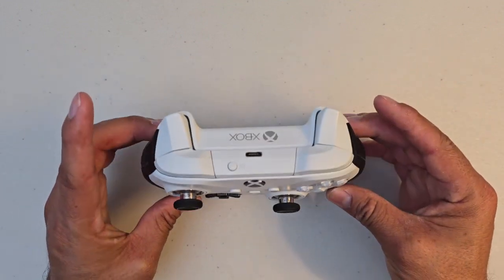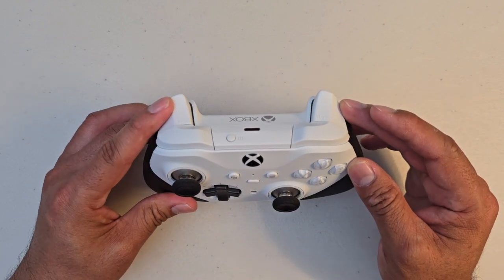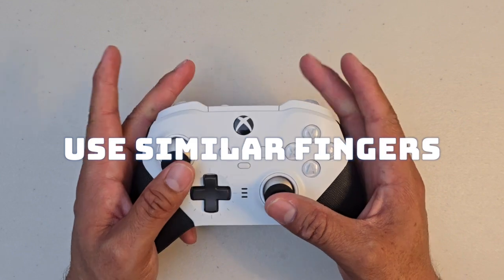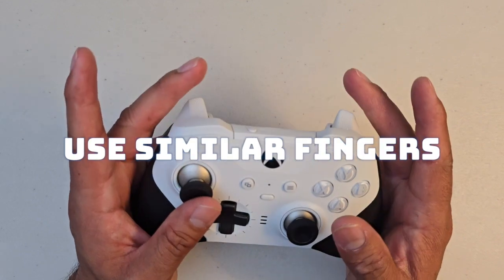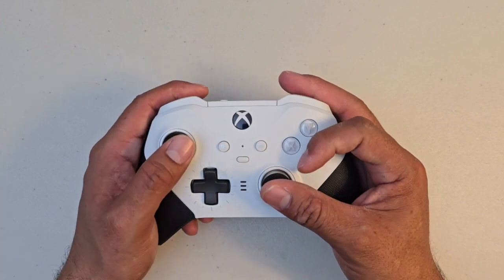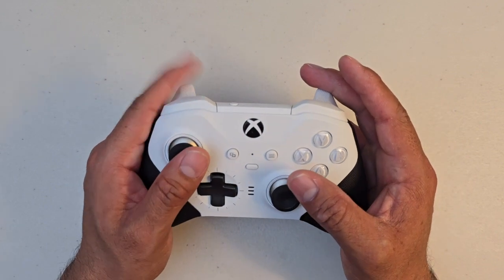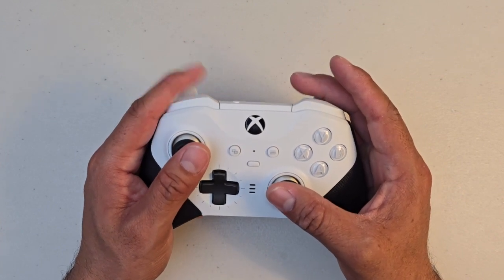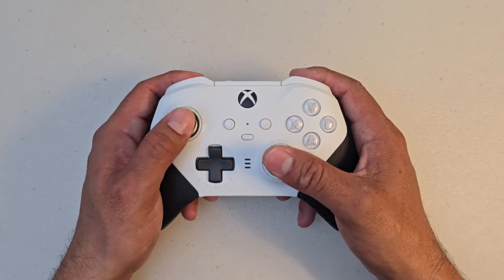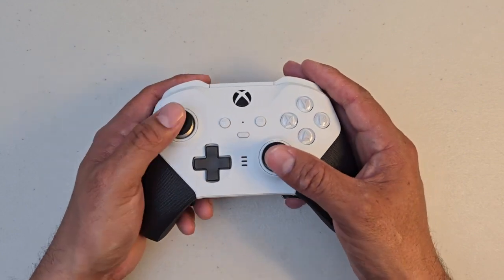It might also make sense to have shooting on one side and nades on the other, using the same type of fingers — pointer fingers or middle fingers — symmetrically. I personally use the middle finger for the trigger and right bumper, and the pointer finger for the left bumper. For some players it's easier on their mind to stack actions on matching fingers on both sides. Figure out what's going to make you most efficient — that's the goal of this whole video.